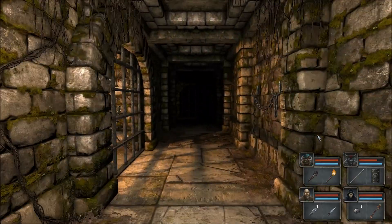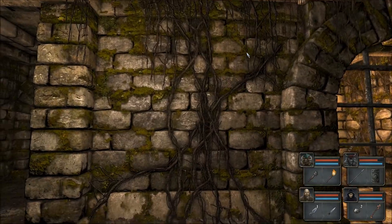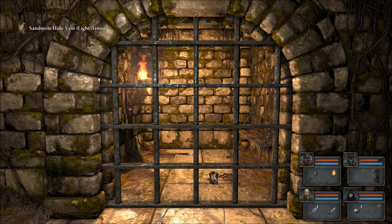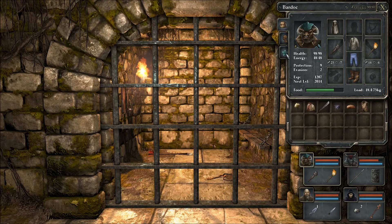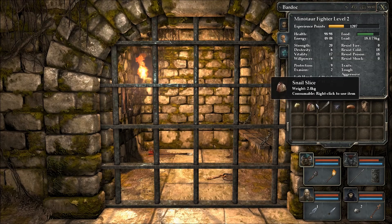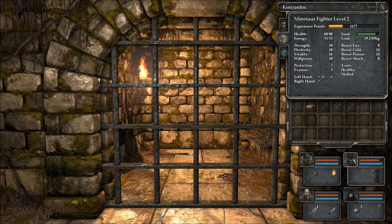I'm hilarious. There are things in here — is there a button or something hidden? Anything of the sorts? Can I reach through the wall? Would you look at that, it's a light armor! Protection plus three, evasion minus five without light armor proficiency. Does anybody have light armor proficiency? I can't even remember. Traits: tough and aggressive.